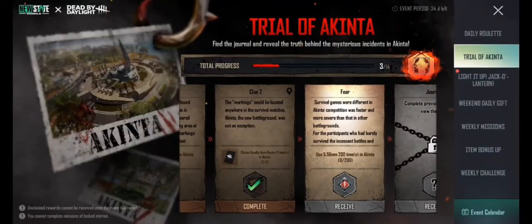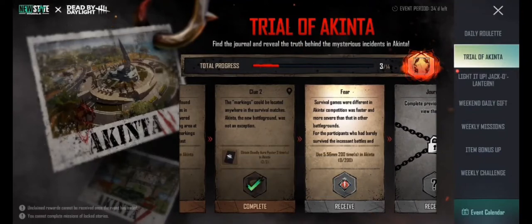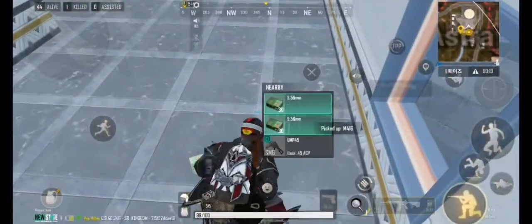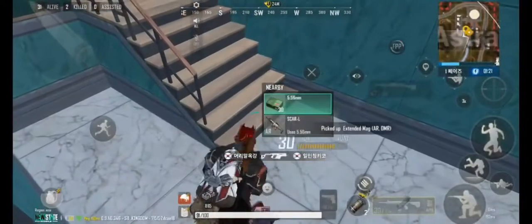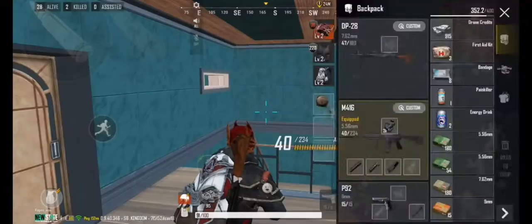The next mission is to use 5.56 millimeter ammo 200 times. To complete this, land on any area of Akinta and find a 5.56 millimeter support gun like the M8, MCX, SCAR-L, or M247 machine gun. Then find at least 200 rounds of 5.56mm ammo and fire all of them.